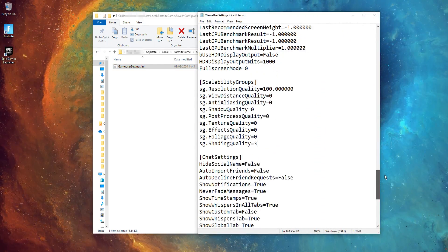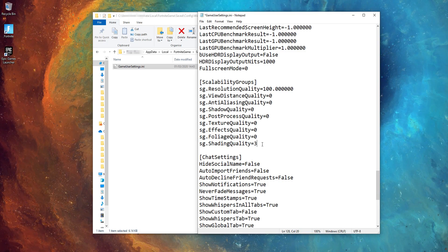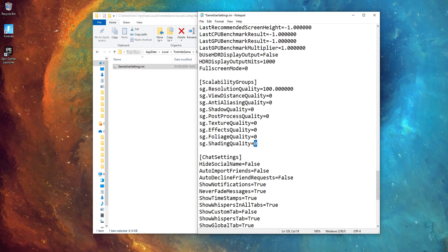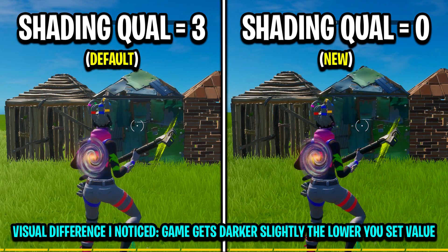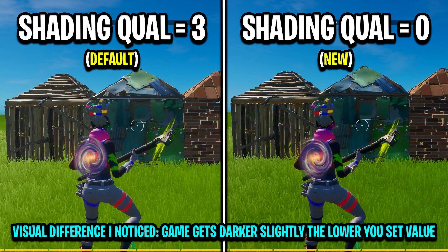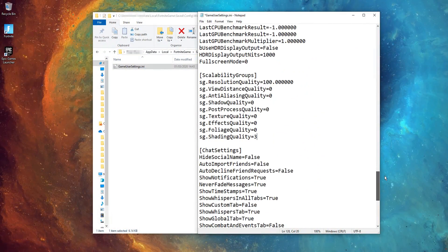In this config file, scroll down to the section on screen and find a setting called ShadingQuality. By default this setting should be set to 3. You want to change that from 3 to 0. What this does is pretty much what you'd imagine — it turns the shading quality in Fortnite down to the lowest value possible, which is zero.